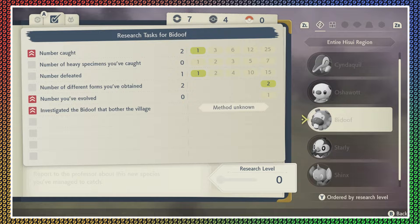Is it the numbers on the far right? Yeah, those are the ones — so like... the number caught: I've caught two. At least one — you've got a total of two caught and a total of one defeated.